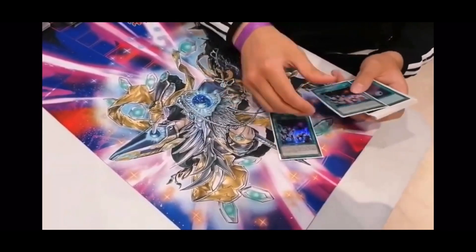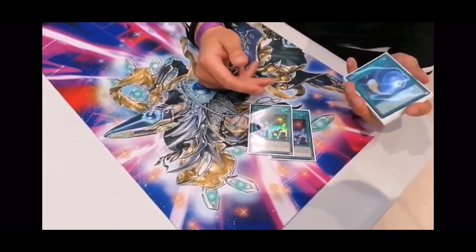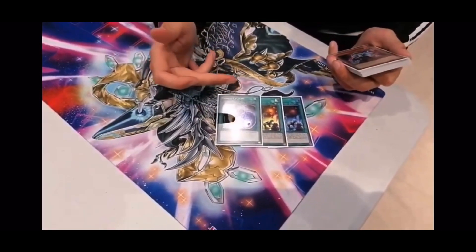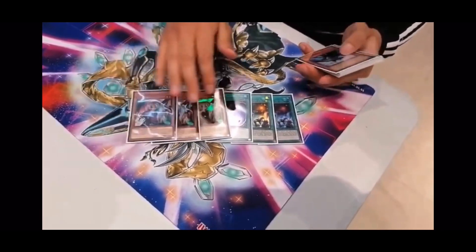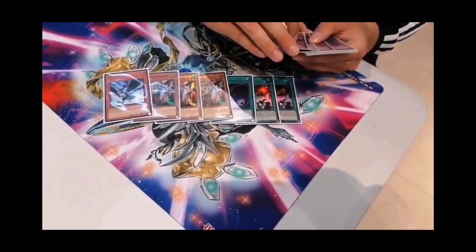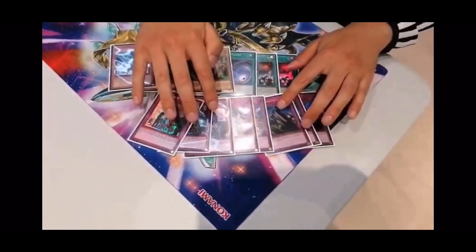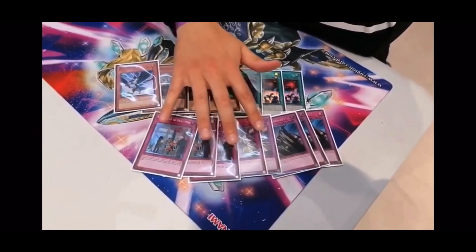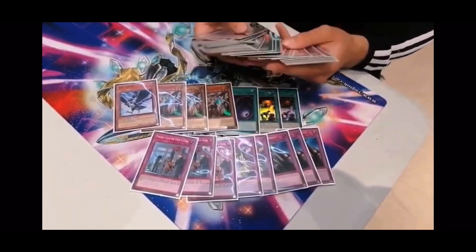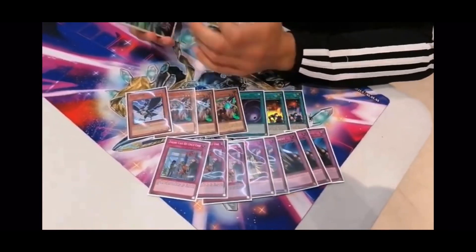For the side deck, really straightforward. Just 3 Infinite Impermanence total — 1 in the main deck plus 2 in the side. I only sided it in against decks that really struggle with it, like Altergeist and Umi, because they can pop it easily with traps. Third Mystical Space Typhoon for Eldlich. 3 Nibiru for the Zexal plays. 1 D.D. Crow — good against graveyard decks. Then 3 Solemn Judgment, 2 Solemn Strike for the going-first package. Originally I had these in the main, but since everyone wants to go first, I side them in and trick people into thinking I'm going second. It works.